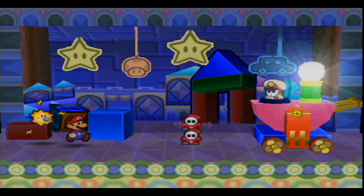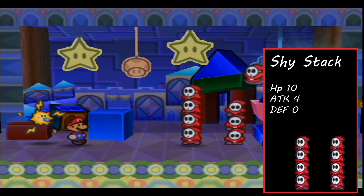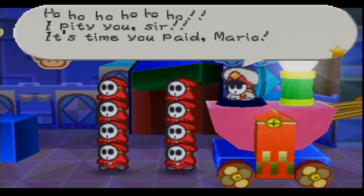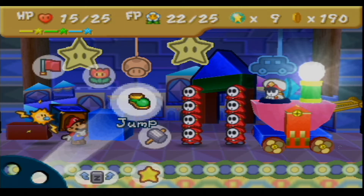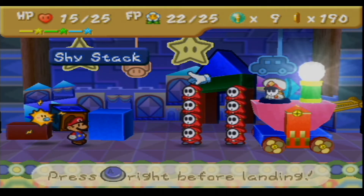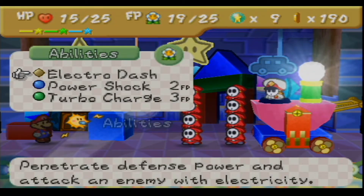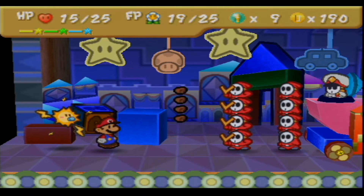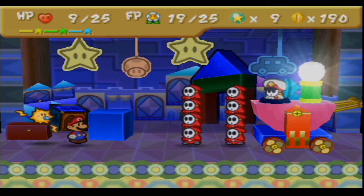So these are Shy Stacks — just shy guys stacked on top of each other. 'Ho ho ho, I pity you sir, it is time you paid! Mario, attack!' 'Yes sir!' With the Shy Battalion, the Shy Stack has 10 HP and they do between 1 and 4 damage depending on how many shy guys are in their stack. Me jumping like that didn't actually do damage. You can kind of see that damage come in there.